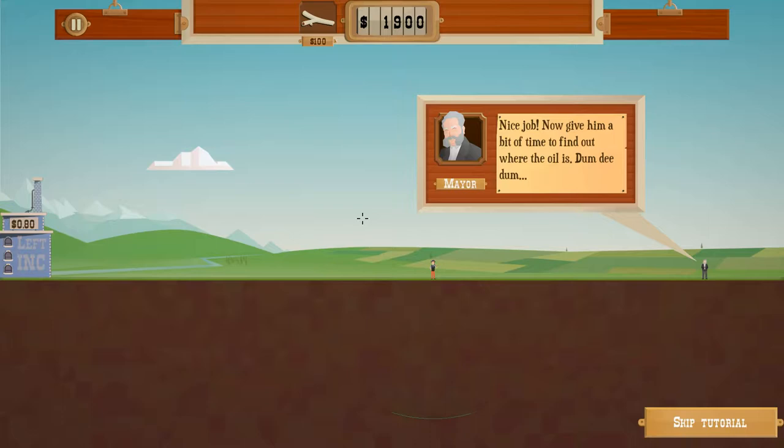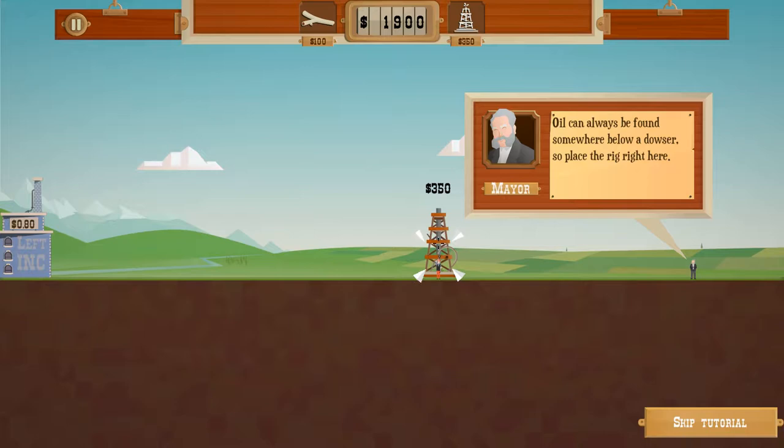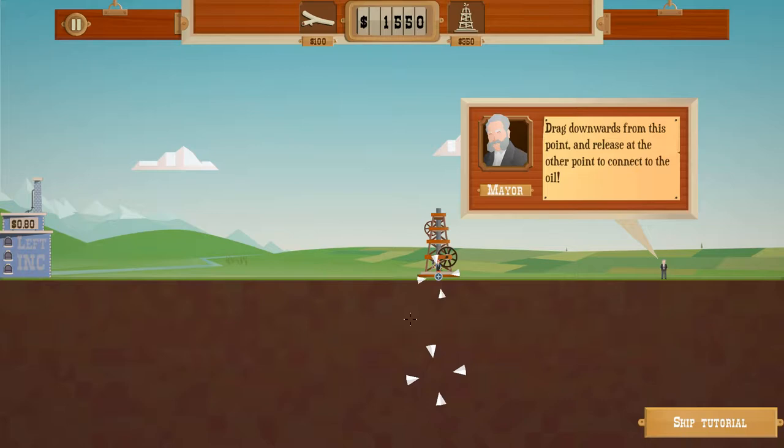Sorry, I'm still a little bit sick. He found oil. It's time to start drilling — select the oil rig. Oil can always be found somewhere below a dowser, so place the rig right here. If you noticed, he kind of searches in like a wave pattern. The closer to the surface, the closer to the middle it'll be. But as you go down farther, it could be off to the sides a little bit — just something to be aware of.